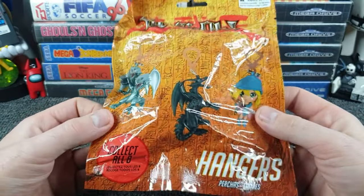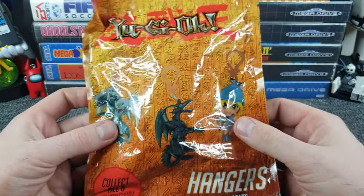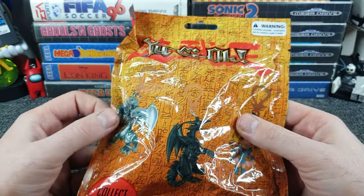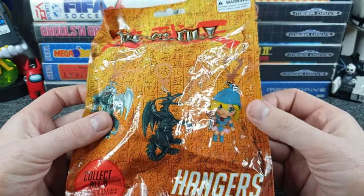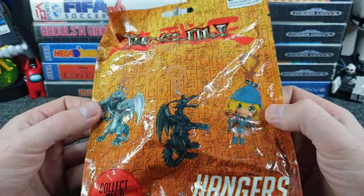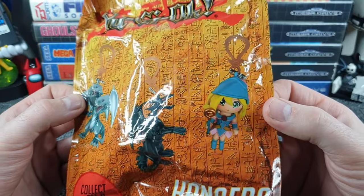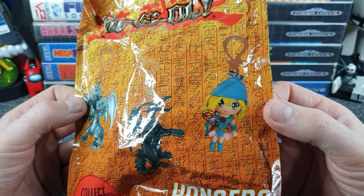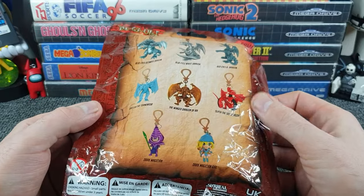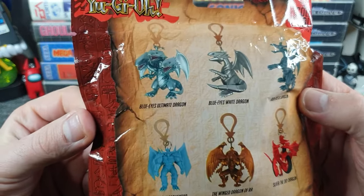Normally you buy these it's like 'collect all 100' and you're like, no I'm not doing that. But I'm not collecting all eight either. Now I've got to be honest with you — I know squat about Yu-Gi-Oh, but it's got dragons on the front and who doesn't love a cool dragon? We've also got characters in there by the looks of it, but if I don't get a dragon I'll actually be a little bit disappointed.